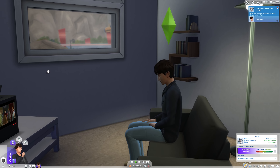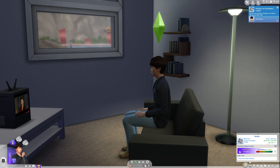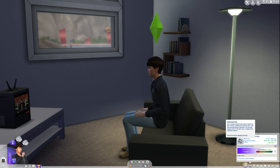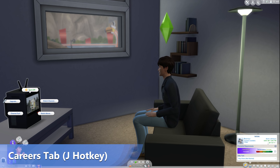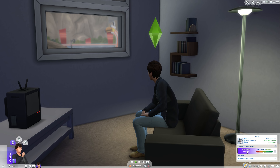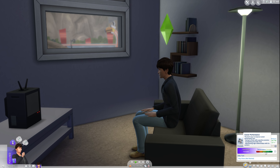Once you've picked a career, your Sim now has the job, and the career interface at the bottom will have changed. You can click or press the J hotkey to access this. It will now display vital information — the job rank up top along with the hours and schedule you just saw. This will change sometimes when you get a promotion.